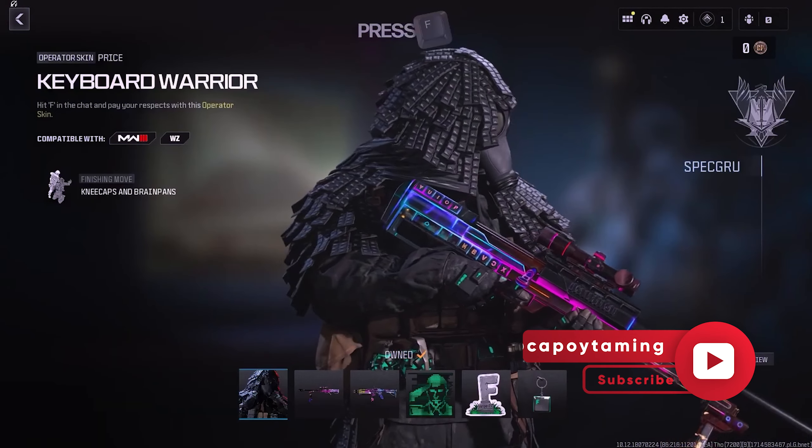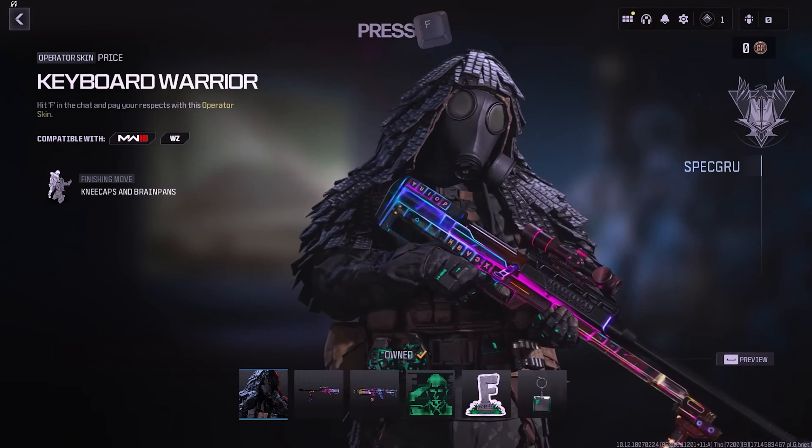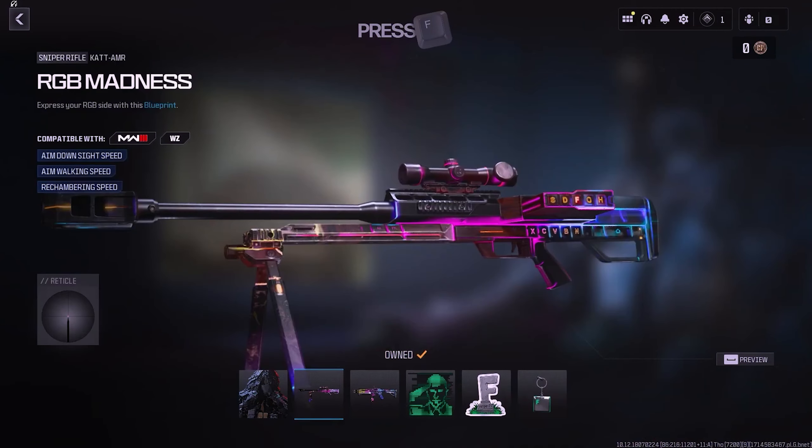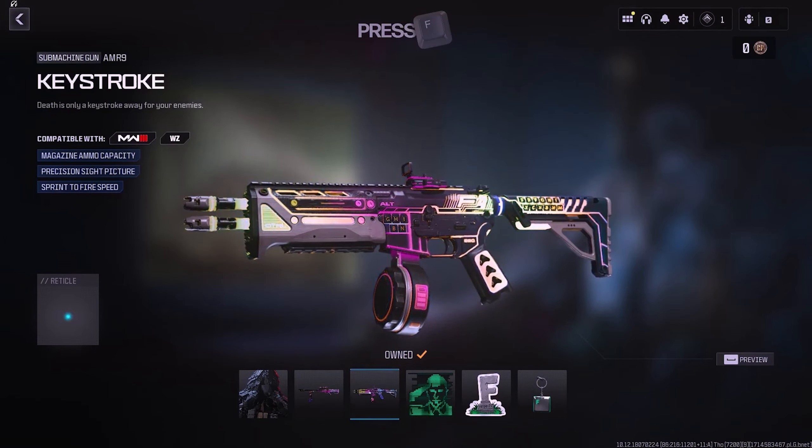The next bundle is named Preserve and features the Keyboard Warrior Operator Skin for Captain Price, priced at 1,800 COD Points. The first blueprint is for the Cat AMR called RGB Madness, likely with glowing and light-up effects to match an RGB keyboard theme. The second blueprint named Keystroke is for the AMR-9, also likely animated with LED lights.